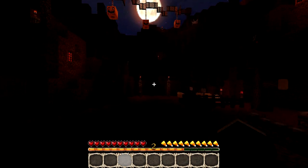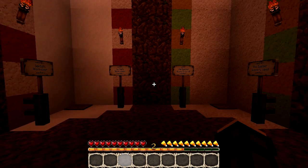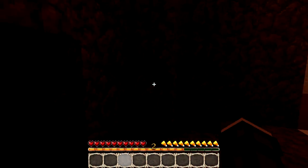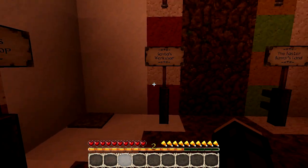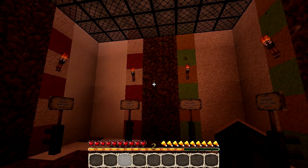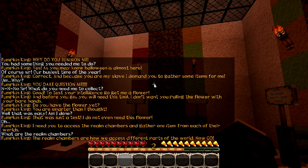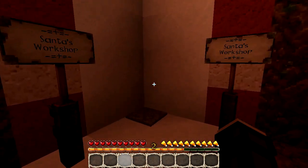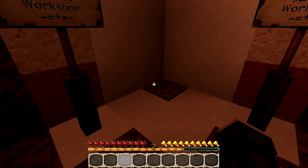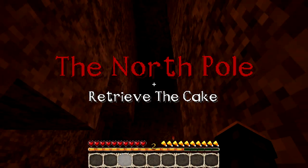We already know where the Realm Chambers are — the doors are open now, lovely! So this is Santa's Workshop and this is the Easter Bunny's land, so we have to gather an item from each of these lands. Let's go to Santa's Workshop — the North Pole — to retrieve the cake.